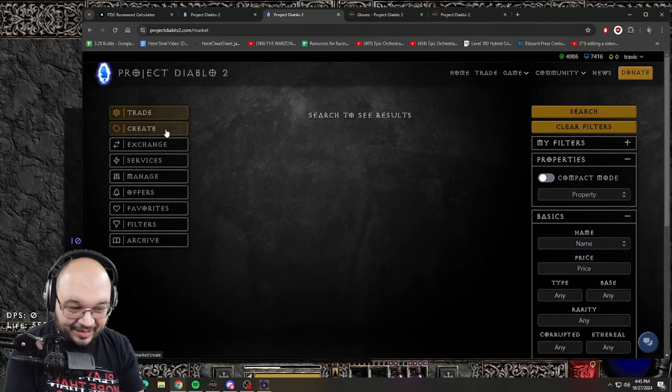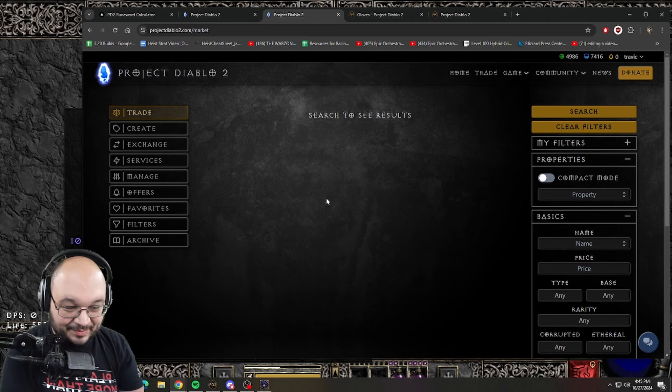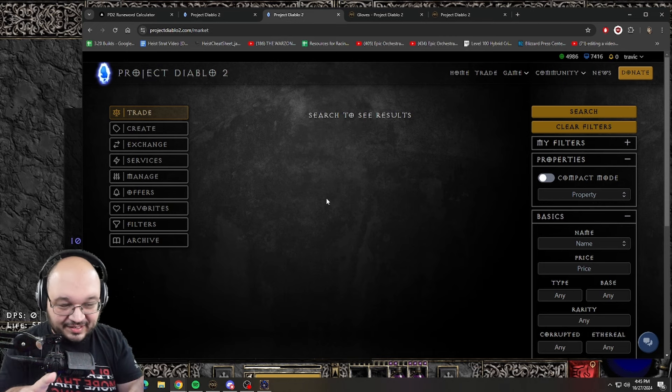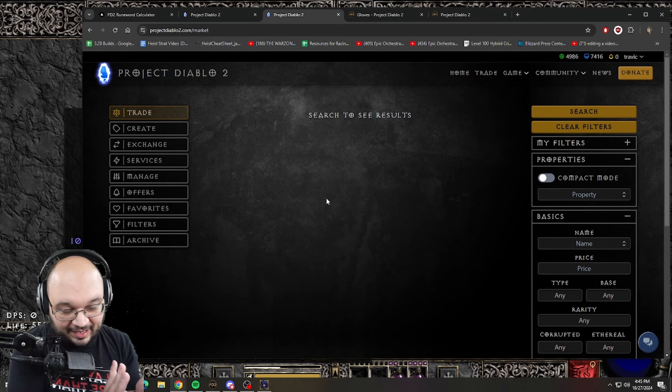Let's talk Project Diablo 2 trade and how to use it. One of the biggest things you guys keep saying is you don't know how to sell things, you don't know how to buy things, you don't know what you're doing or how you're doing it. The trade site has made life very simple - we can either search for items or we can list items, so we'll break this into two parts.